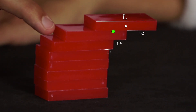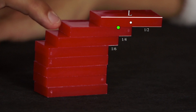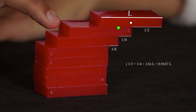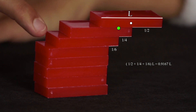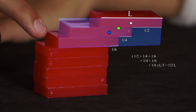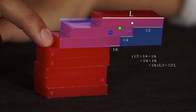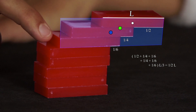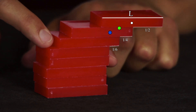The third uppermost domino can now be moved forward by half times a third times L equals a sixth times L of its length. The centre of gravity of the top dominoes is then at half plus quarter plus a sixth times L equals 0.9166 times L. The common centre of gravity of the three top dominoes is then at half plus a quarter plus a sixth times L plus a sixth times L divided by 3 equals half times L. The tower is stable.